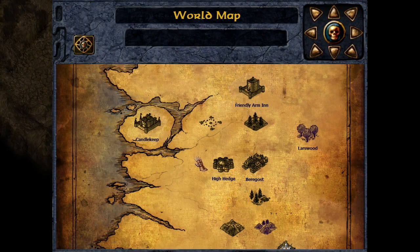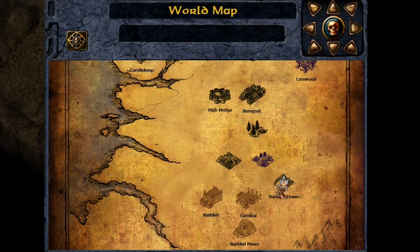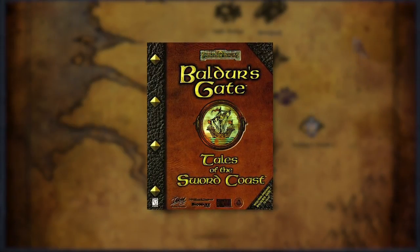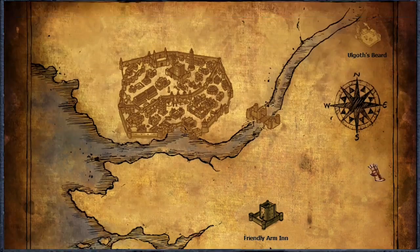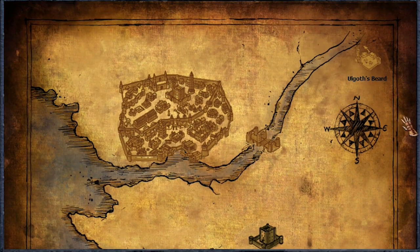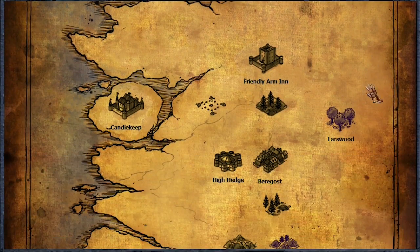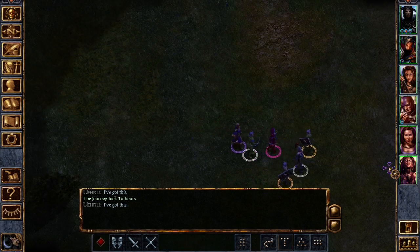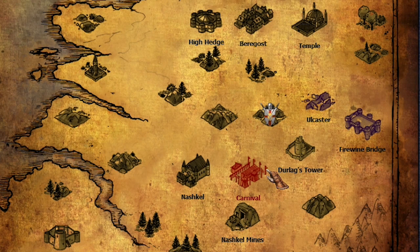First let's look at where Durlag's Tower is located in the world of Baldur's Gate, right over here. This is important because Durlag's Tower is part of an expansion, and while most of the expansion content is way off on the other side of the map, the designers made a conscious choice to place this tower pretty solidly between your starting location and two of your first main objectives. And because of the way zones are linked in Baldur's Gate, you're pretty likely to stumble upon it early in the game.